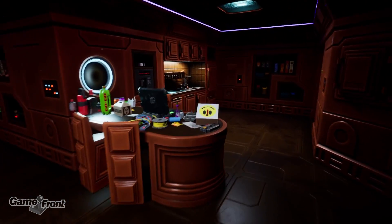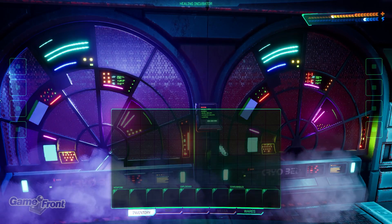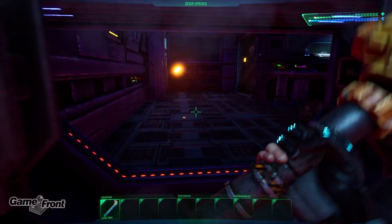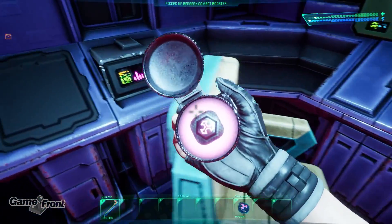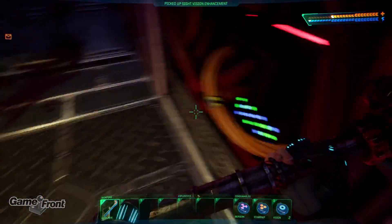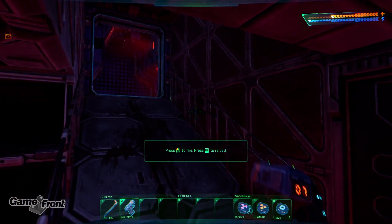One of the standout features is the meticulous recreation of the starting area and other iconic locations from the original. Nostalgic fans will find themselves delighted as they traverse the well-designed hallways of Citadel Station, which offer ample opportunities for exploration. Hidden within these corridors are valuable resources, weapons and upgrades that reward diligent explorers, encouraging thorough investigation and clever utilisation of the tools you have available.